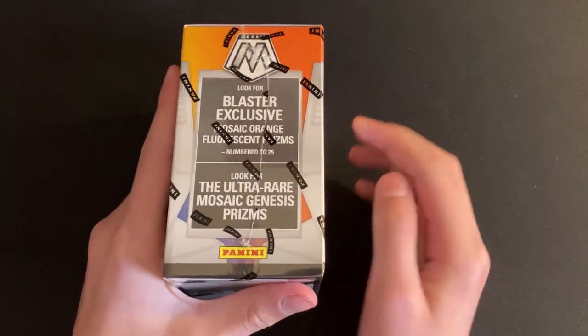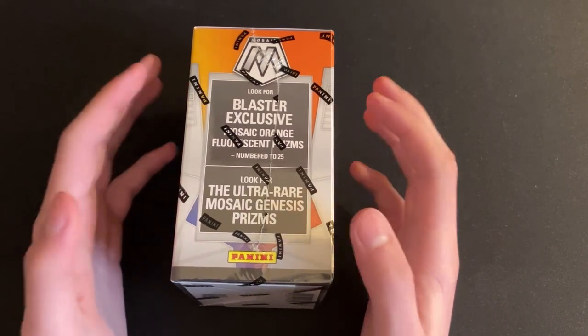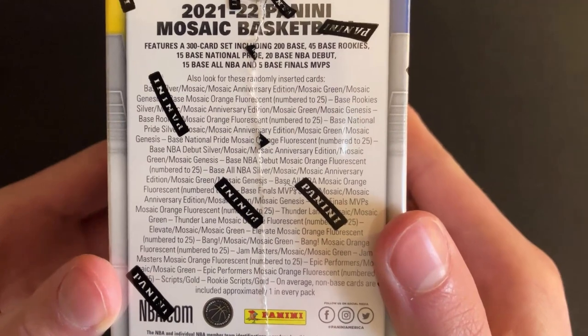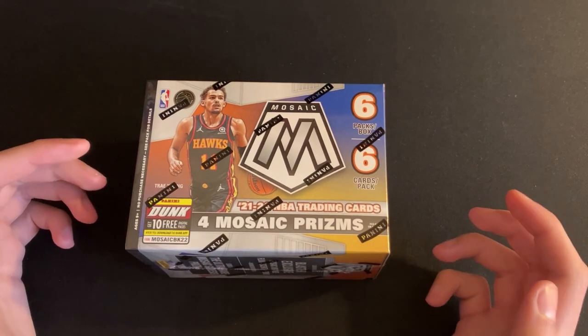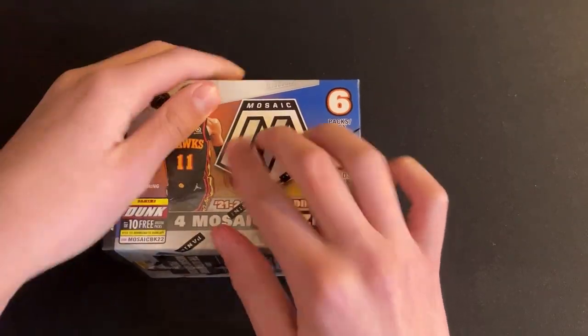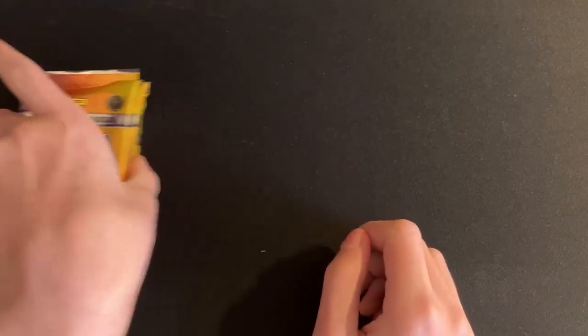Looking for prisms — the blaster exclusive Mosaic orange fluorescent prisms numbered to 225 would be awesome, and ultra rare Mosaic Genesis prisms would be super cool too. I'll be looking for Bulls cards for my PC, and rookies to watch for include Cade Cunningham, Scotty Barnes, Evan Mobley, and Josh Gidey. If you're new to the channel, leave a like, subscribe, and hit the notification bell. The box has Trae Young on the front — not something I usually see.